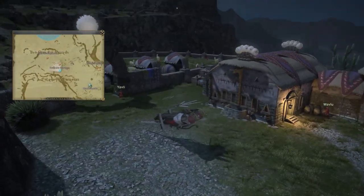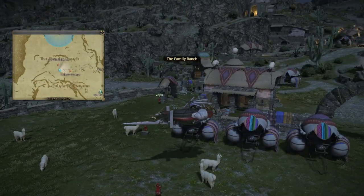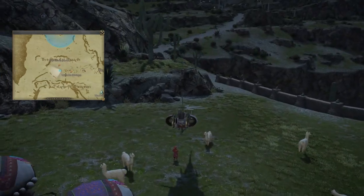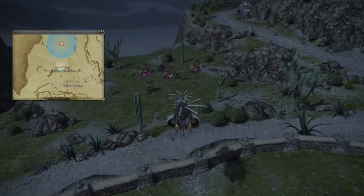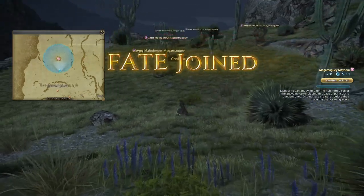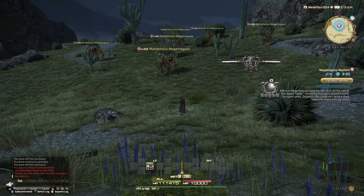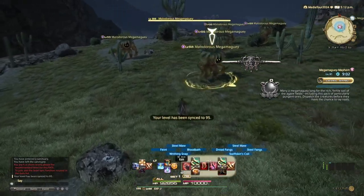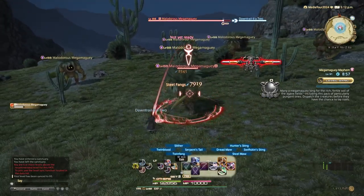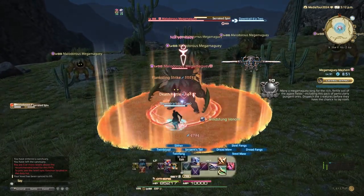One thing about Urquapacha I really like is these sloping hills and just the flora and fauna here. We have a family-owned ranch of alpacas and whatnot. Of course, you can see I'm playing as a Viper, and so I'm switching back to my HUD because I wanted to try my hand at this Fate.